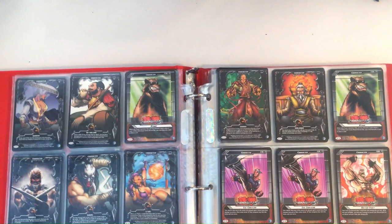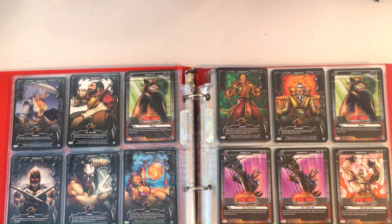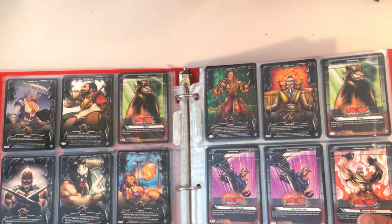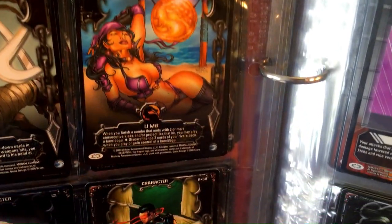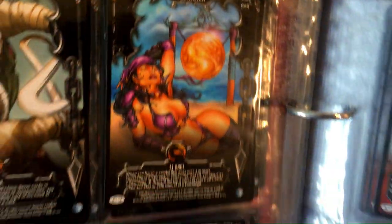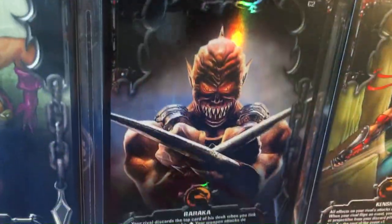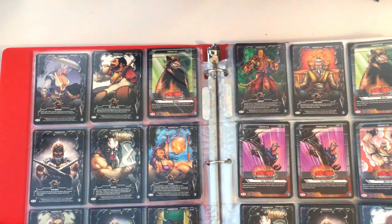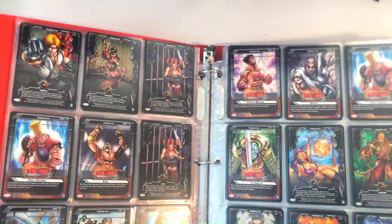They had starter decks — Scorpion had one, Ken had one, Sub-Zero had one, and I think Tekken had a starter deck with Jin. I do know Sub-Zero had a starter deck because I have it. They also had boosters — all that CCG goodness, or badness, probably more badness than goodness.